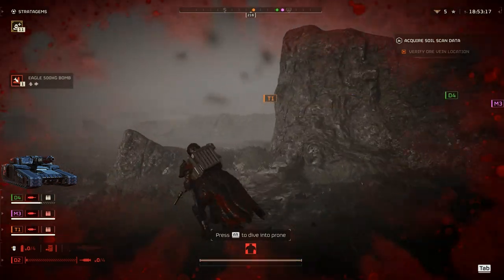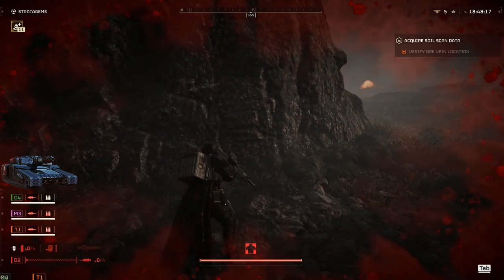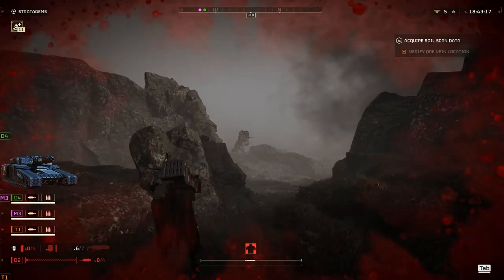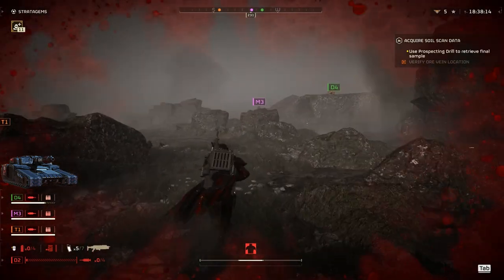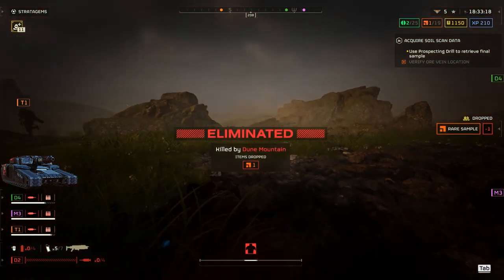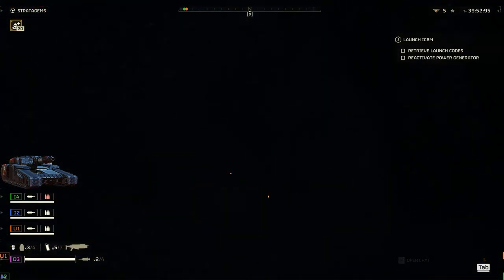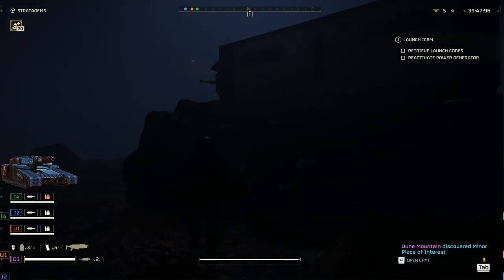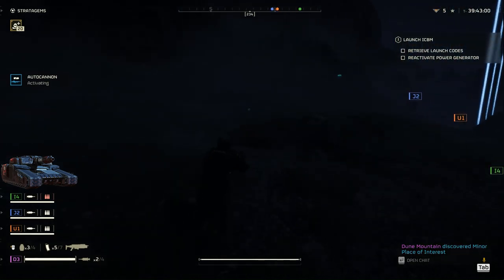The Annihilator Tank is a colossal war machine that instills fear in the hearts of Helldivers. Its formidable armor plating makes it impervious to most attacks, surpassing anything the Terminids have to offer. To dismantle the Annihilator Tank, you must resort to higher-powered explosives such as grenades and stratagems. These can penetrate the tank's defenses and inflict substantial damage. Certain heavy weapons like rocket launchers can also prove effective, but their limited use makes them less viable on higher difficulties.